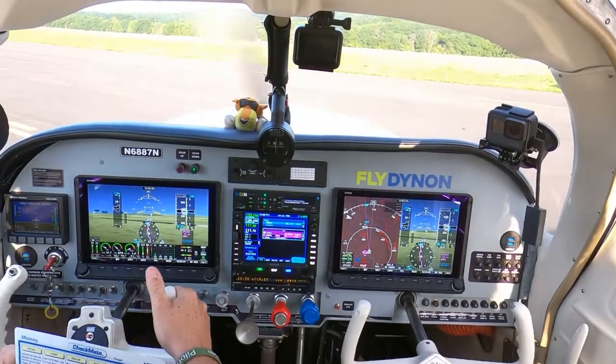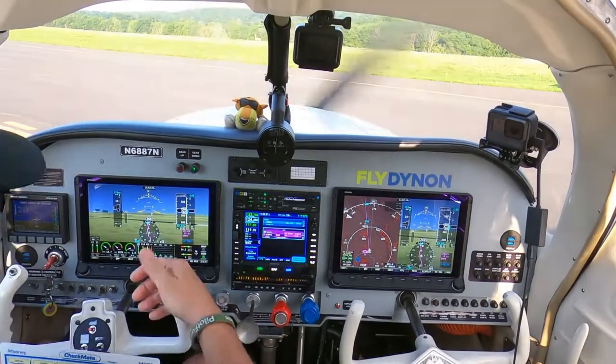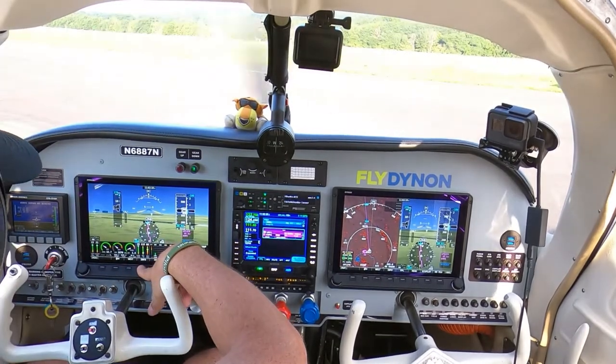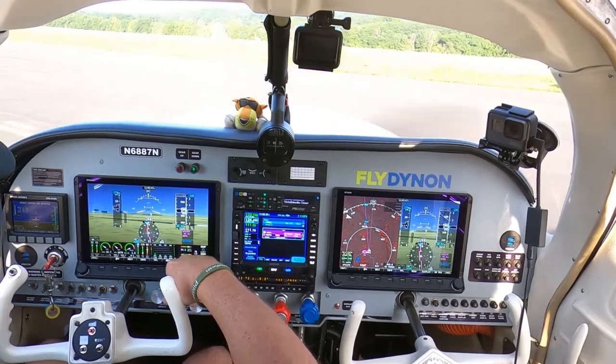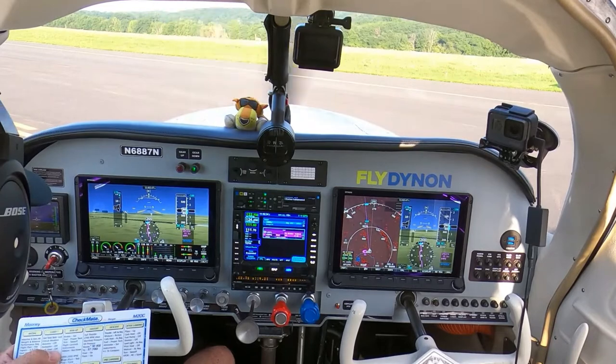Instruments — they're all in the green. Fuel pressures in the green. Oil temperature, oil pressure. We have amps and voltage — all in the green. We're full fuel. Make sure it's full rich.